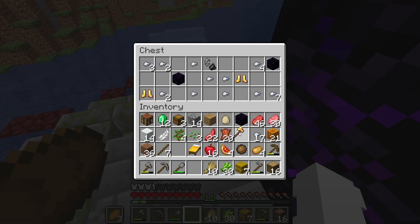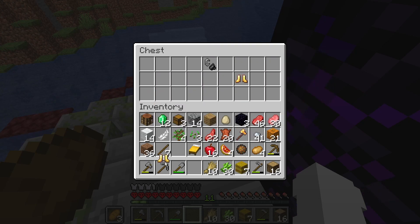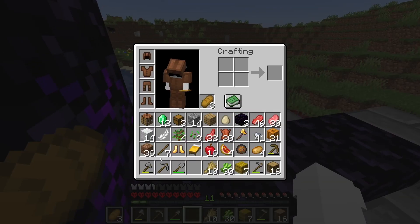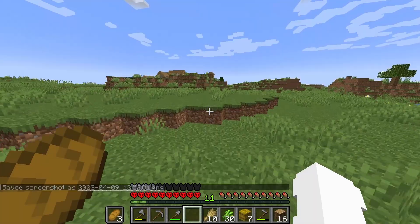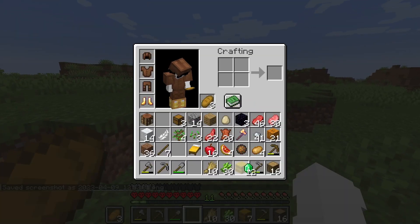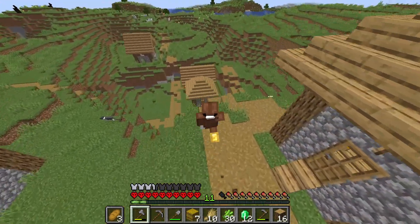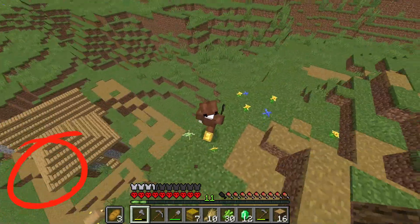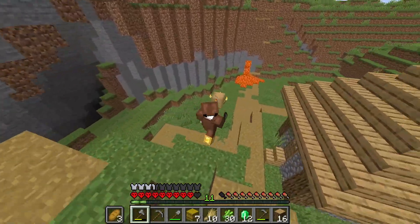Let's go loot this ruined portal real quick. We got a better axe, and we got more iron nuggets and obsidian. We don't really need the obsidian, but I guess it could be useful. It's day two. We have five days to get as many emeralds as possible, and we still only have twelve. This place didn't really have anything useful to me besides the hay bales, so we're gonna head back.